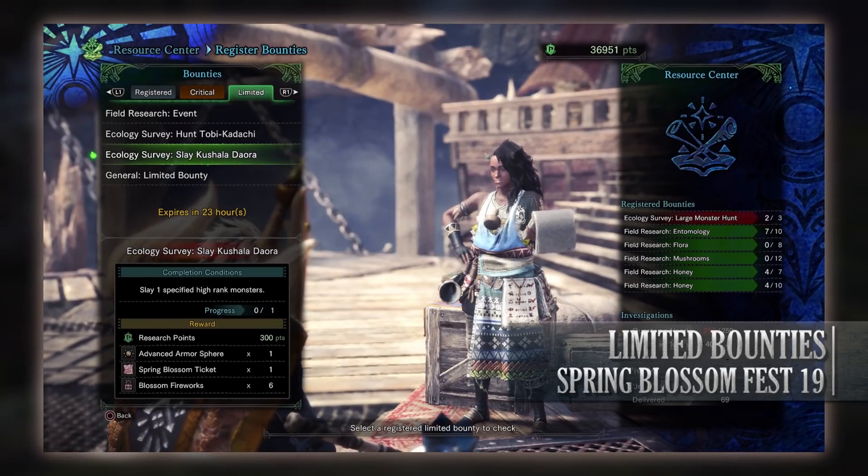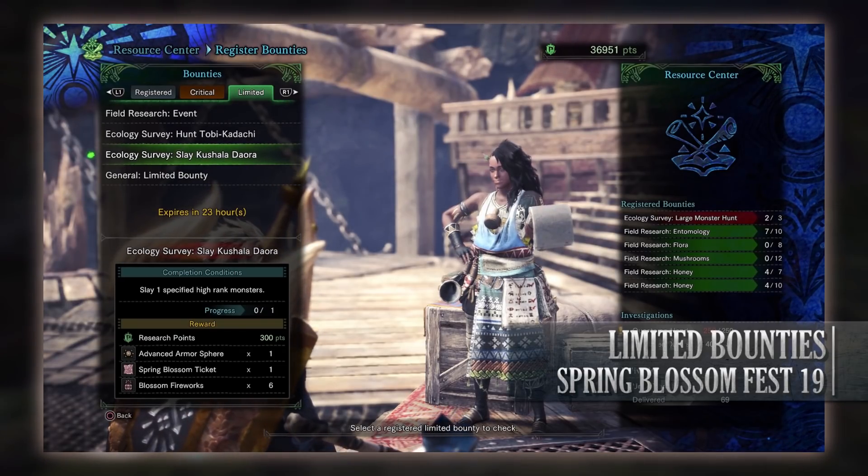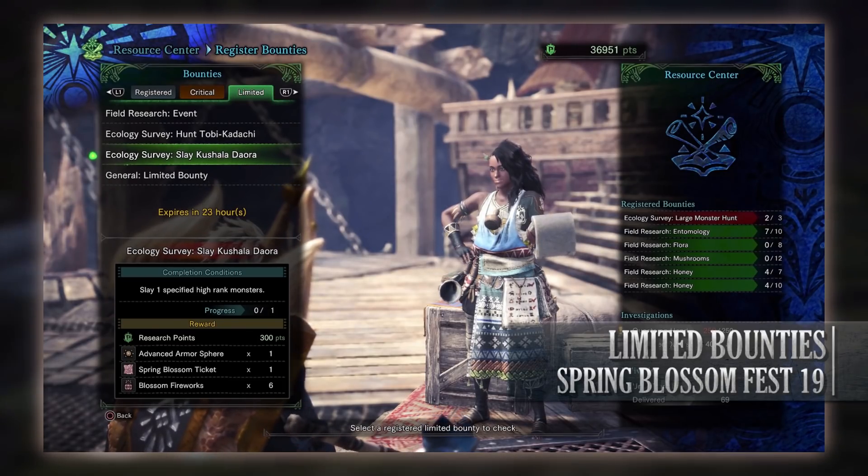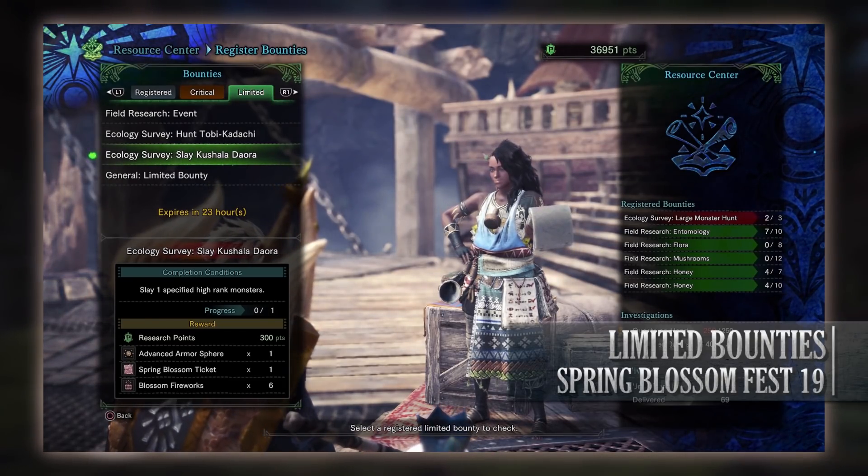Next is an Ecology Survey to slay Kushala Daora. We have to slay one of these high ranking monsters. Although seeing as we can't get Kushala at any other rank, it's not like we have much of a choice. For doing so you'll get Research Points, an Advanced Armospheres, a Spring Blossom ticket, and more Blossom fireworks.